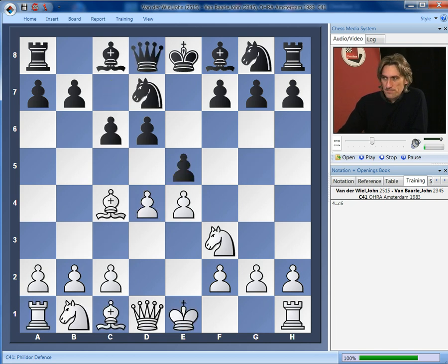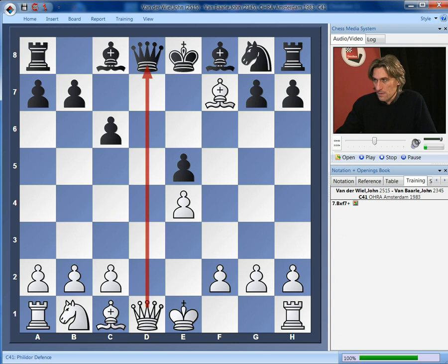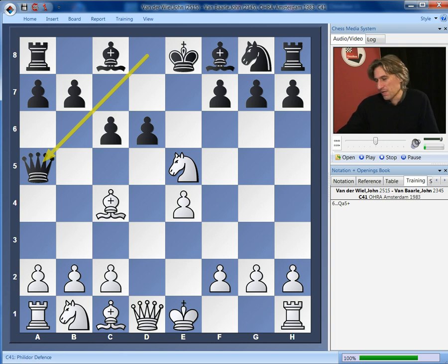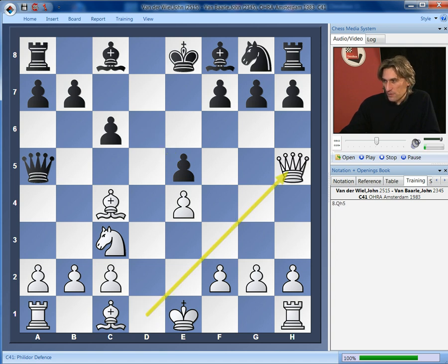What about c6? That covers the d5 square, so there are no tricks with queen d5. In fact, this is still very promising for white — we take on e5. Now there's still the trick with knight takes e5. Let's just see that very quickly: bishop f7. Perhaps black could avoid that with queen a5 check, but this somehow doesn't look great for black if we play knight c3 and then hit h5, queen h5, and come back — this also looks very pleasant.